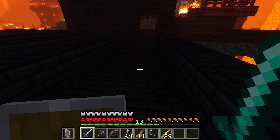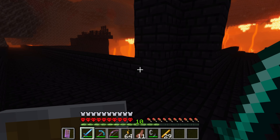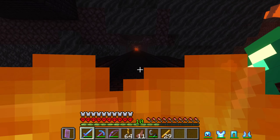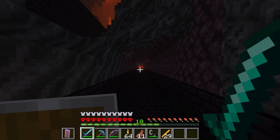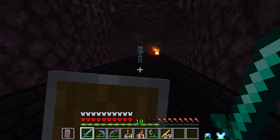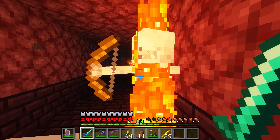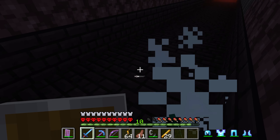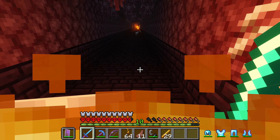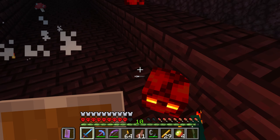Look at that — that's like a big bunch of soul sand and soul soil right there. Soul sand is good to have if you want to make those soul lanterns and soul torches. It's also good to get magma cream from these magma cubes because you can make potions of fire resistance with that. Everything's looking good too with this Kuda Shaders on this modded Minecraft — this is amazing!